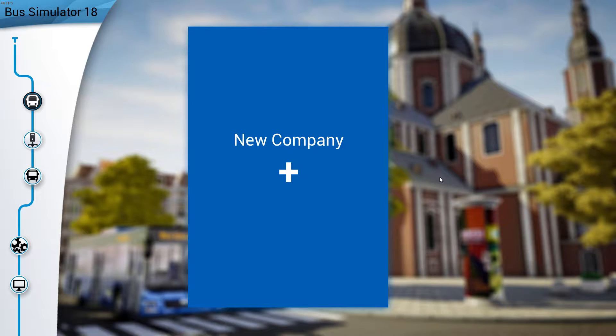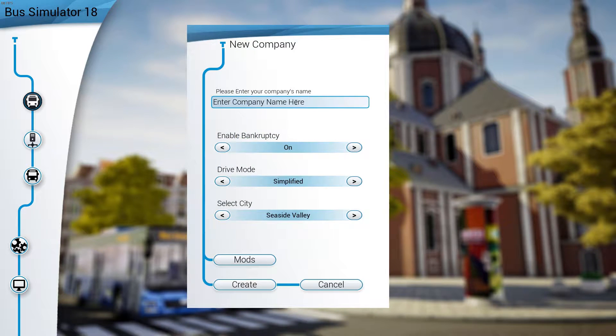Hey everyone, welcome to Boss Simulator 2018! We're gonna create a company — we are going to call it 'Come Inside Me Bosses.' We're gonna enable bankruptcy because we are going to be the perfect company, and we're not gonna go bankrupt. Let's create Come Inside Me Bosses!